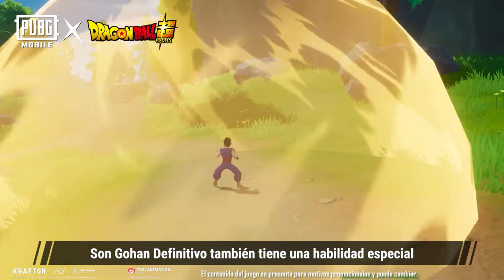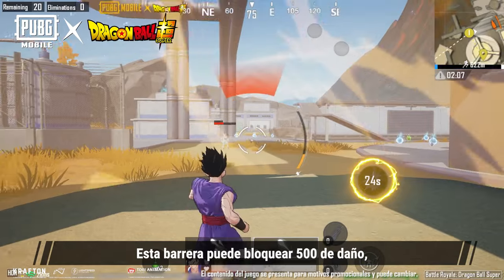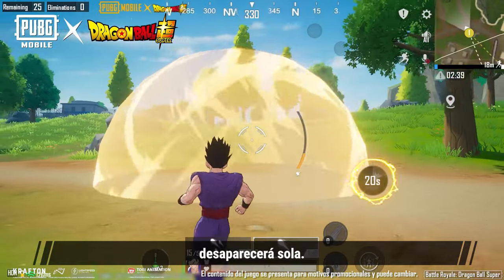At the same time, Ultimate Gohan also has a special skill that generates a protective barrier around himself. The barrier can block 500 damage and protects from all incoming projectiles while in effect. When the barrier takes enough damage or the time runs out, it will dissipate on its own.